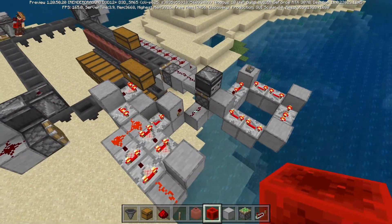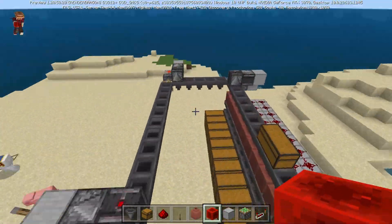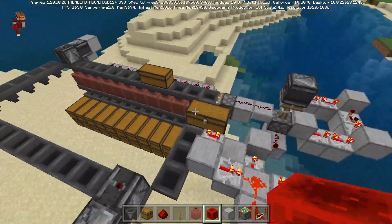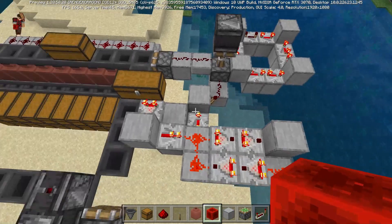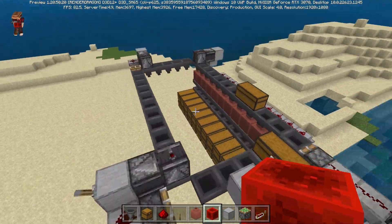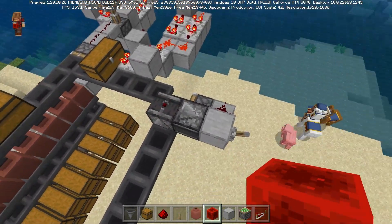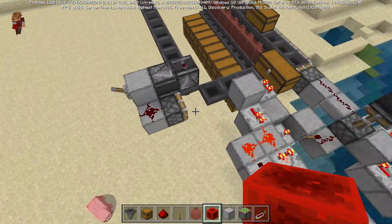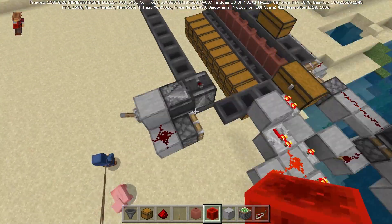One thing about this system is I have this cooldown and this clock running in order to keep the piston tape going. You could simply replace it with one of these modules in order to just have the piston tape going infinitely if you don't care about it going off. But I did this so that it would shut down when it's done. If you were using it to process a ton of items, it might be beneficial for you to just leave it on — in which case, you would just replace this complicated system over here with one of these little modules.